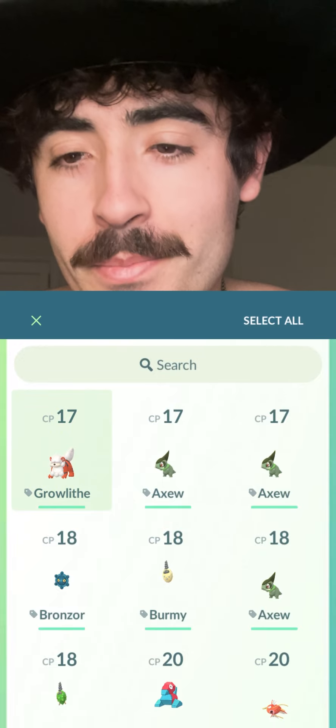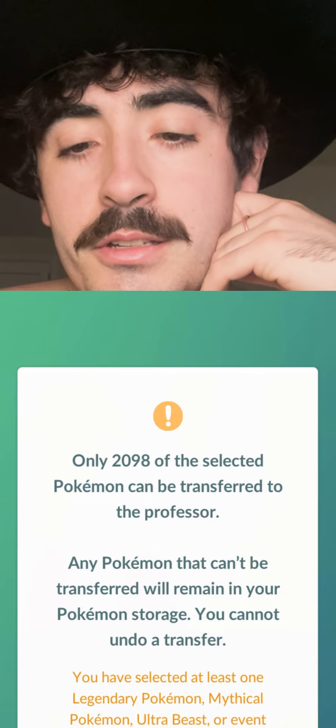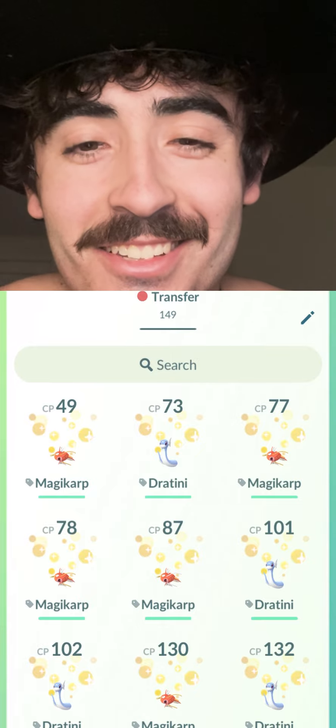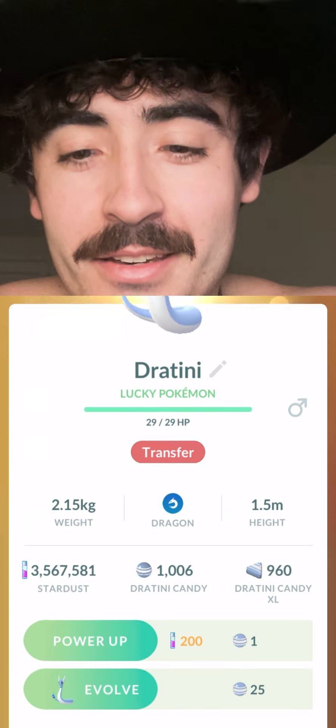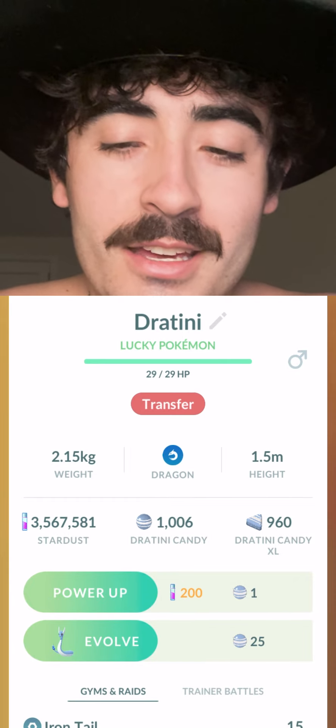Oh, there's a Select All button. Okay, so it's only letting me transfer 2,100 of them — we'll see why in a sec. Let's see how it goes. It didn't show all the candies on the side, which was a little concerning. Let's just click on a Dratini here — 960. We were at 905, so that means we got 55 candies out of the 330 that we had.